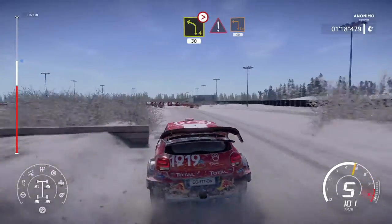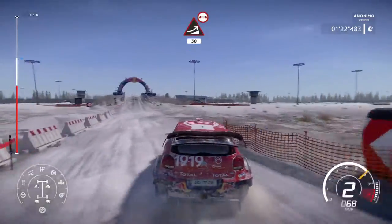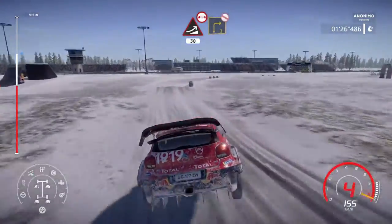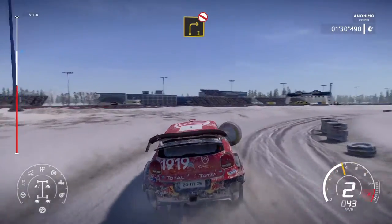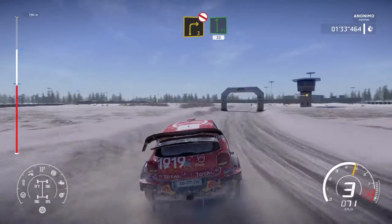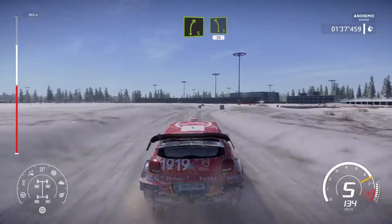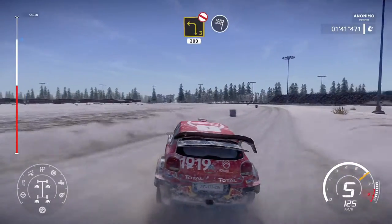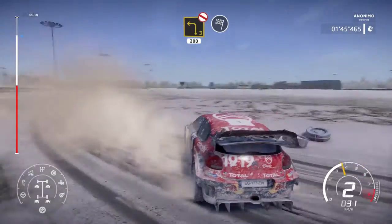Junction, square left bailout 40. Big jump over bridge 30. Right three don't cut open. The car just goes where it wants. Flat left 30. Right five into left five 30. Left three don't cut very long 200 and finish. I don't like this.